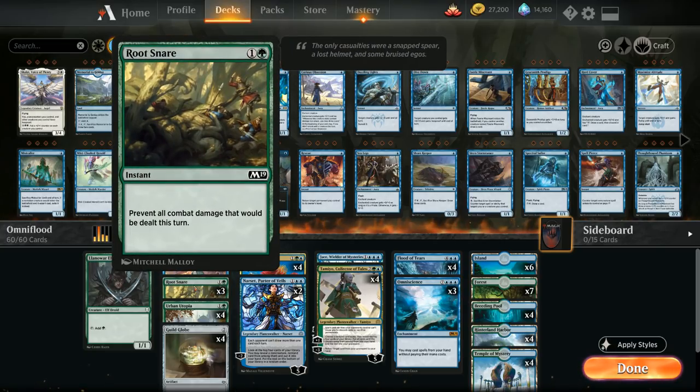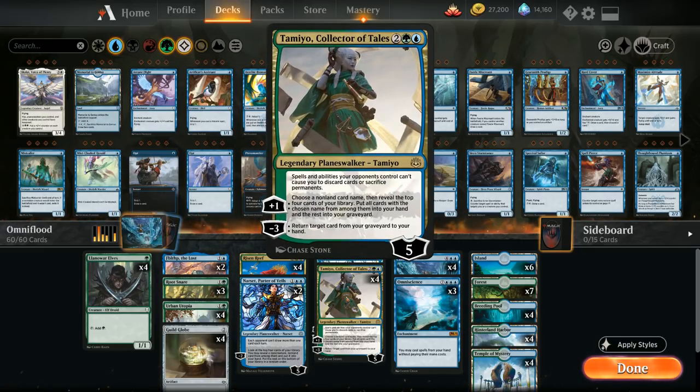We also have three copies of Root Snare as a fog effect to prevent all combat damage this turn, which helps against creature decks. Since we have no removal and can be a bit slow to set up, sometimes all we need is one extra turn. Root Snare also plays very well with Tamiyo — we can protect our Planeswalkers with it, then use Tamiyo's minus three to get Root Snare back from the graveyard, buying even more time.